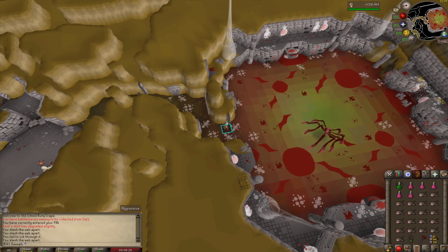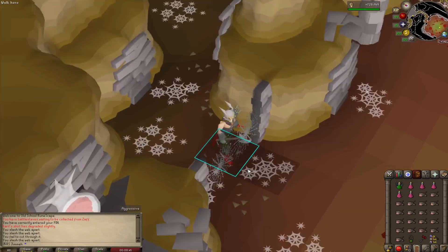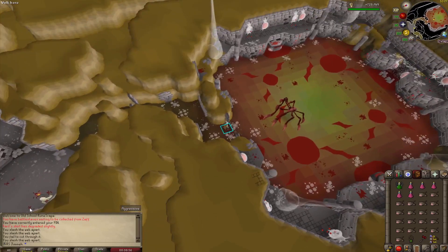As some of you probably saw, the next thing on my list is Red Spider's Eggs, so I thought I'd have a go at my first-ever Serachnis kills. I'll spend as much time as I want here — I don't know how lucky I'm going to have to get to have all the Red Spider's Eggs I need. My gear is not the best and I don't have a very good weapon for this. Some of you may know I'm very dry on the Bludgeon, but I'm going to give it a shot and show off my first-ever kill.